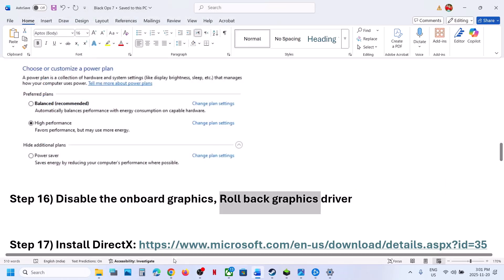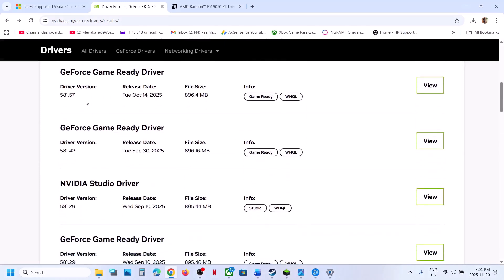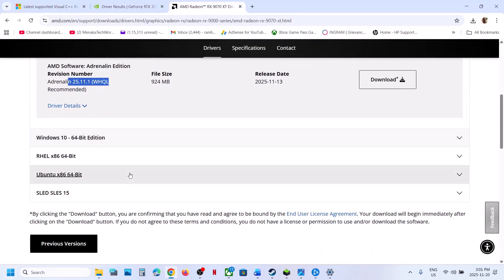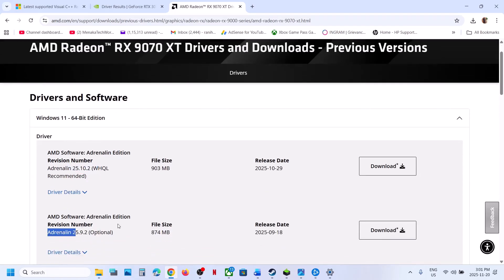Still not working: roll back the graphics card driver. If the latest driver isn't working, go to the NVIDIA or AMD website, select your graphics card and operating system, then scroll down and click on Previous Versions. Try an older driver, download it, install it with Clean Installation selected, then restart your computer and check. AMD users: select your graphics card, operating system, click Previous Versions, download an older driver, install it, and restart.